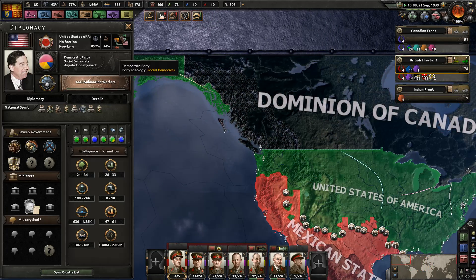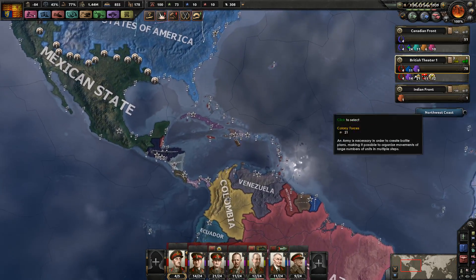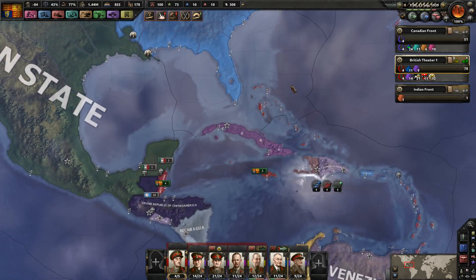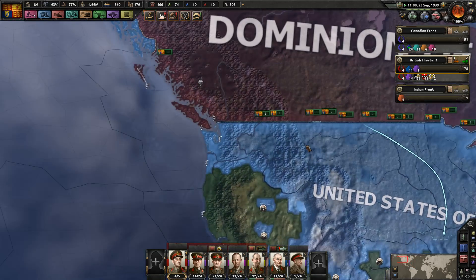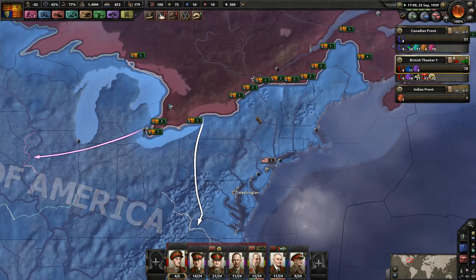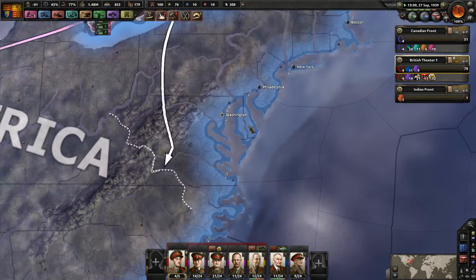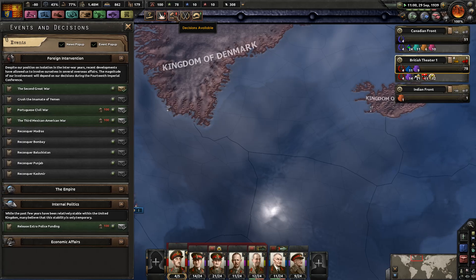The United States has 34 divisions. I've got 51 available here on the Canadian front — and that's not even counting the ones I have in reserves down here in the Jamaica, Central America region. Nobody's on this border, so I might be able to rush down to Washington pretty darn fast.